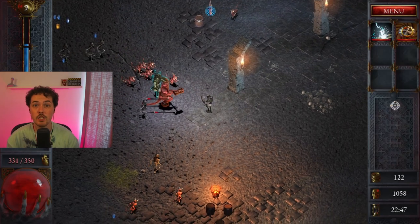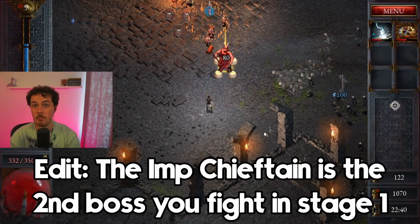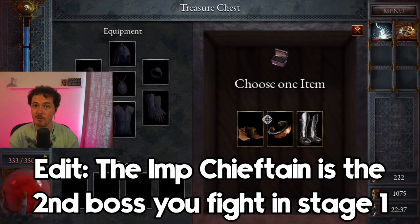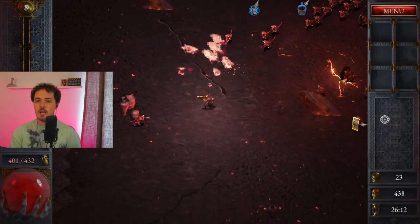That's all we can collect in the Haunted Caverns. Now let's talk about the next stage, Ember Grounds. To unlock Ember Grounds you have to defeat the boss the Imp Chieftain, who is the boss you fight before the Lich. So if you beat the Lich you've probably already beaten the Imp Chieftain and unlocked Ember Grounds as well as the Cleric. The Exterminator is unlocked by killing 1,000 enemies in a single run in Ember Grounds.